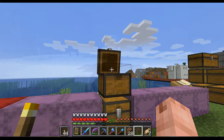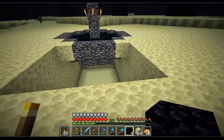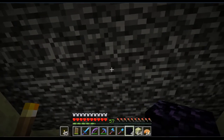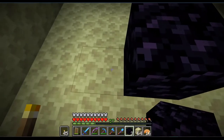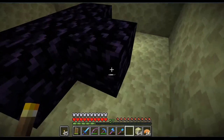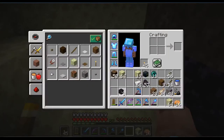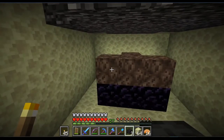So we are here in the End at the end portal, and I dug the area under it out so we can go ahead and place an obsidian block in the middle, form the right shape, put our soul sand above it, and then hopefully this works.